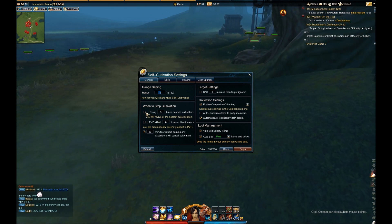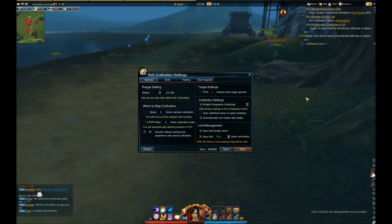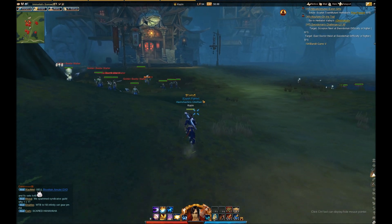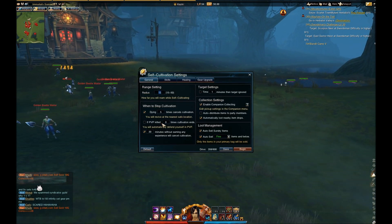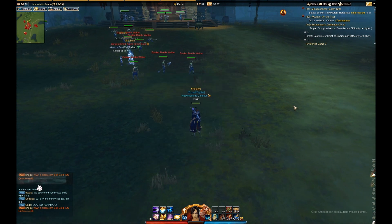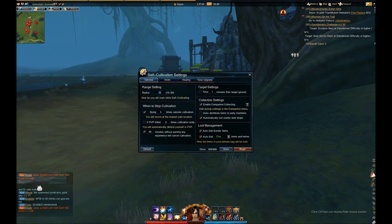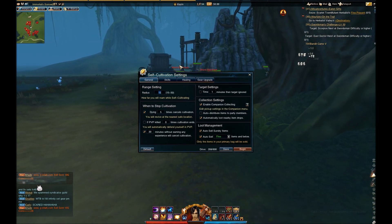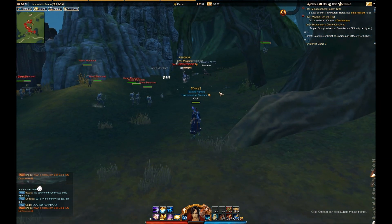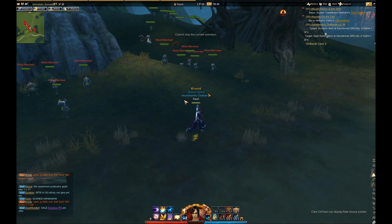The next one is if PvP killed a set number of times, cultivation will end. Say there's somebody that's PKing you, hunting you down — this is a very useful setting because however many times you get PKed, it will cancel out the self-cultivation. If you're a red name, this is especially important because you don't want to continuously lose gear while self-cultivating. If you are a pink name, you have a chance of dropping gear, but if you're a red name, you will most likely always drop gear.